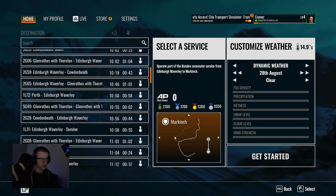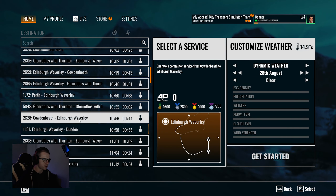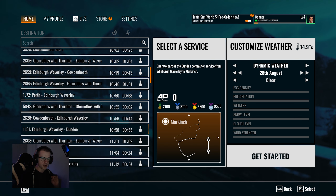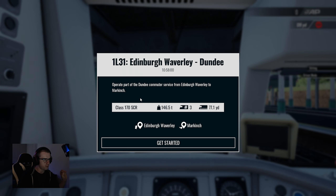I couldn't find a scenario that goes this way, and that one was a bit weird. When I checked it, the scenario told us to be a passenger on the train for a while — I wasn't doing that. We're here to drive, not sit and watch. If I wanted to do that, I would literally go down to the train station and go on a train. Operate part of the Dundee commuter service from Edinburgh to Markinch. Let's go.